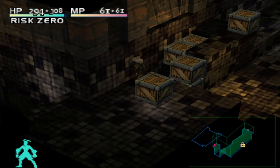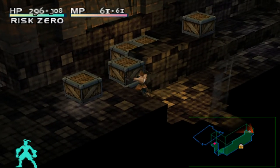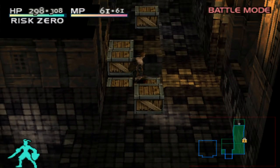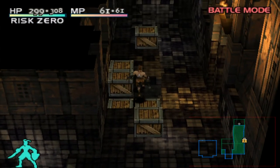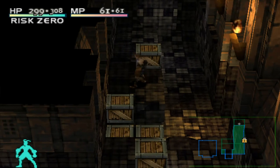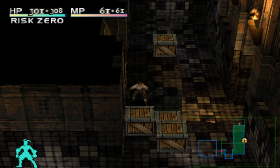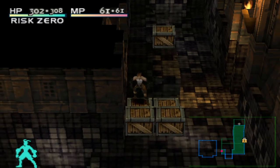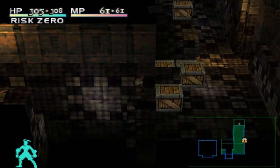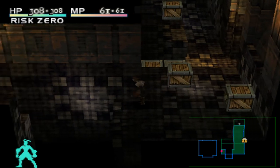Hey guys, welcome back to Vagrant Story. In the previous episode I got stuck at this dastardly puzzle and another dastardly puzzle in the previous room. After fiddling around for maybe 10, maybe 20 minutes, I was grinding a block puzzle. The trick is that these are actually two columns each, which means I have the ability to push them in two different ways.